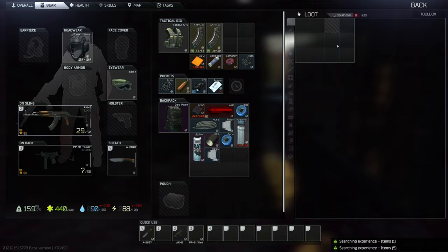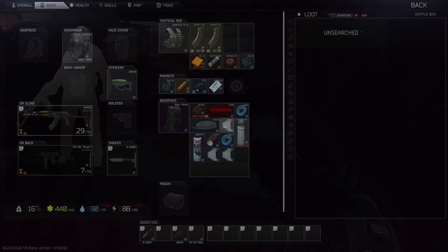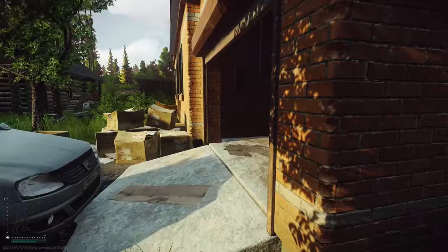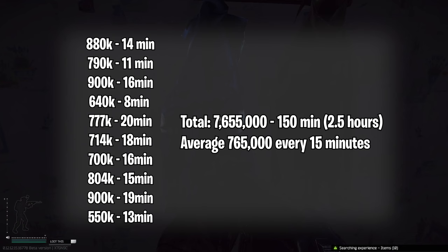For every EFT player it is very important to have a consistent means of making rubles so that you can limit the pain and suffering of those difficult deaths and allow you to play more freely knowing you can make your losses back on a tough day. Before I made this video I decided to do 10 Shoreline runs with my specific route and strategy, selling every single thing to vendors or the flea market to track earnings, as well as keeping track of exact time each run took. A bunch of these runs were done live right here on YouTube, so I'll have a link in the description below for the VOD.